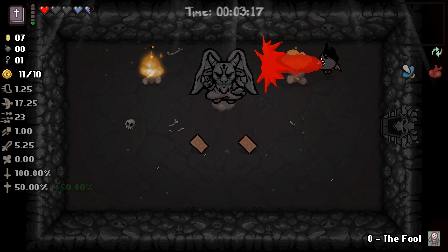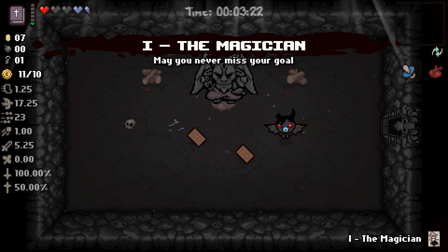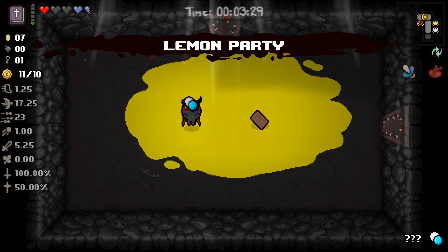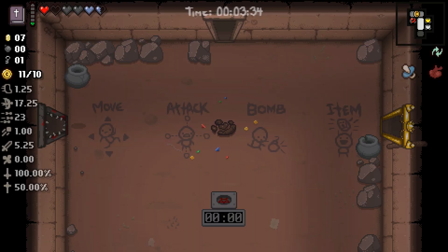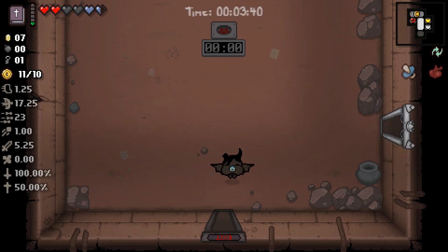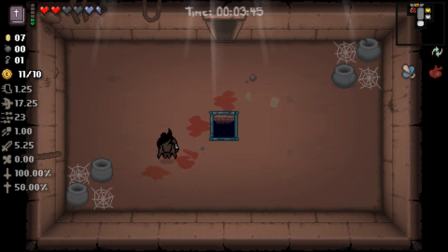Let's see what we got in here — a couple of tarot cards. We got the Fool which I already had and the Magician. I think the Fool is definitely the one we want. Let's check our curse room — in here we have the 11 Party Pill and a health up. That's actually quite good. We'll use the Fool card to teleport out so that we don't take damage, then grab that heart. There's that tinted rock but I don't have a bomb and I can't buy one without re-rolling — I don't think it's worth spending the money to re-roll the items in the shop.